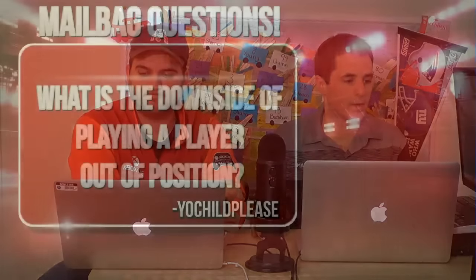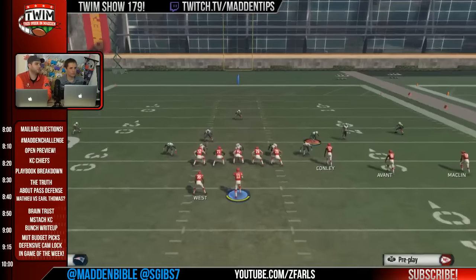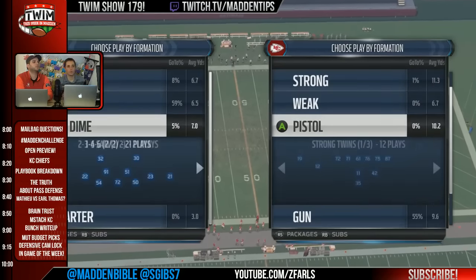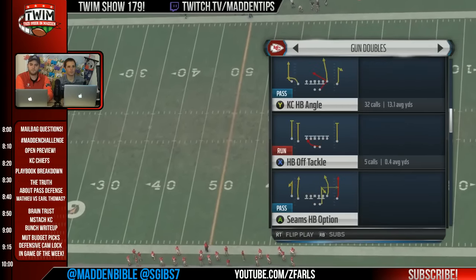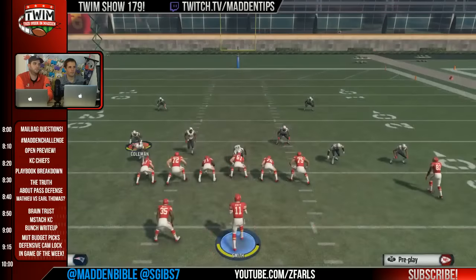We're going to keep going through the mailbag. A question from Hindez: how can you stop drags or dual crossers? These routes are pretty popular. They're going to beat man-to-man coverage and zone as well, so people do like to go to drags. We'll try a play like Drive Sale, flip it, and maybe motion Kelsey over.